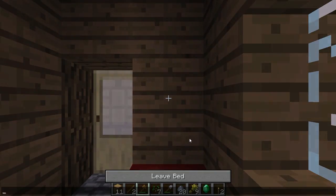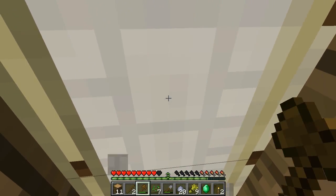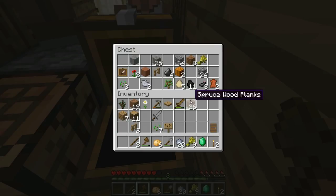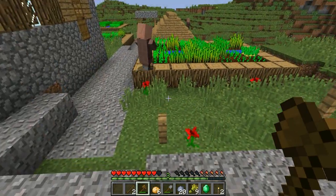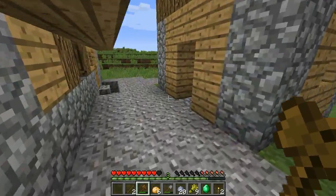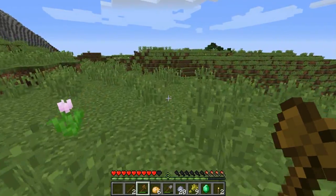Until morning, let's just sleep real quick. Now I'm going to quickly put some stuff away into my lonely, only chest. I'm gonna need some food. Oh, I do have spruce wood planks, but I don't have spruce wood logs. So I'm gonna quickly put those planks in there, and then go back to where we found the spruce wood and get a spruce log for my block collection. I know that we only have birch and oak right now.